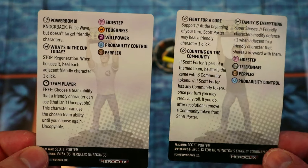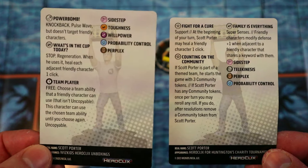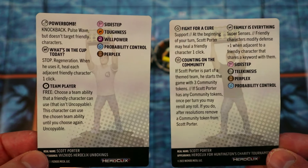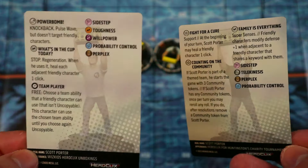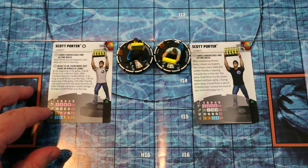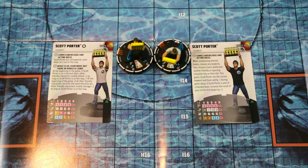They pretty much single-handedly brought back theme teams as an option. When the rules changed earlier in 2023 with the Spider-Man set, the only thing theme teams got you was a bonus to map roll, and unless you really needed map you might as well play the best team out of whatever you've got. Theme teams really weren't a thing for a minute until we got these Scott Porters. One gives you plus one attack to all characters, plus one defense, potentially plus one damage if they're all from the same set.